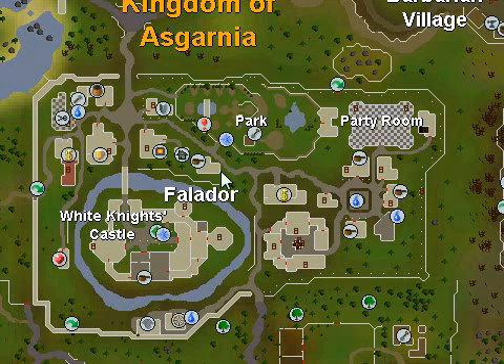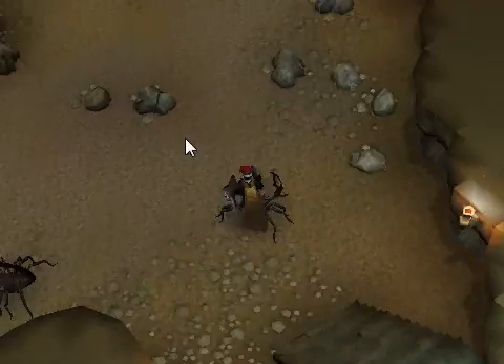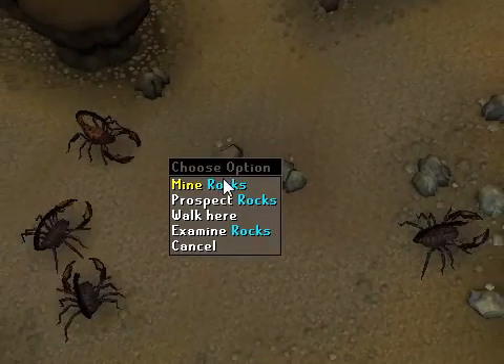First off, for beginner miners: if you are wanting to get 99 mining, this part is not for you. But if you want to start out, I'm going to start at this bank right here in Falador. You're going to make your way down this path, go by the party room, and then go to this little house right here with a staircase going down.